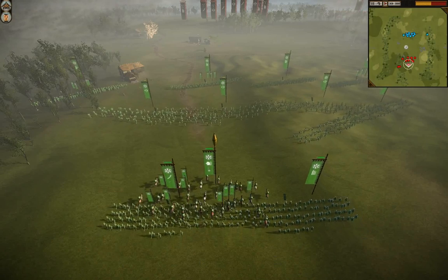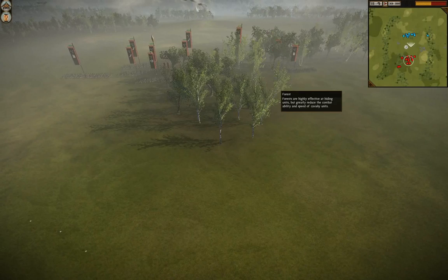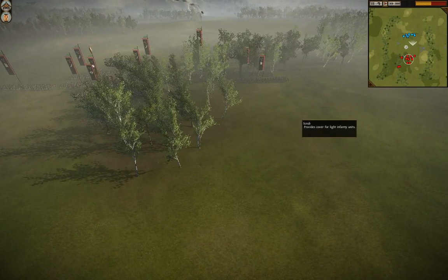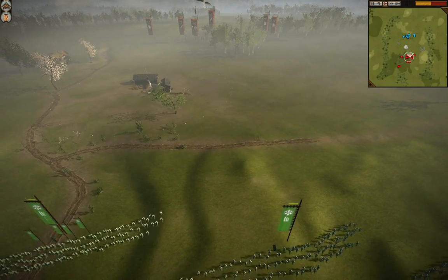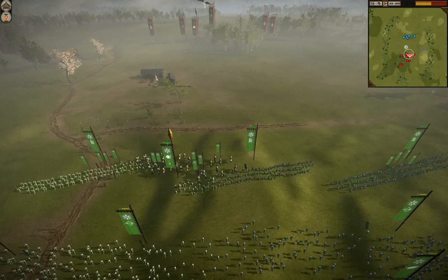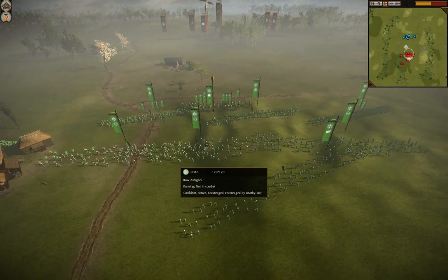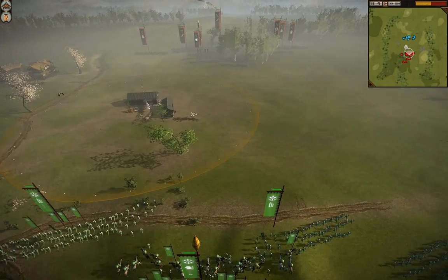Let's talk about ranged advantage real quick. It's 3 versus 3. Even though bow samurai are higher quality, they aren't really that much of an advantage — they have 90 men as opposed to 120. In skirmishing, bow samurai and bow ashigaru will do about the same amount of damage to each other. So no one has a ranged advantage, and it'll come down to who's the better skirmisher.